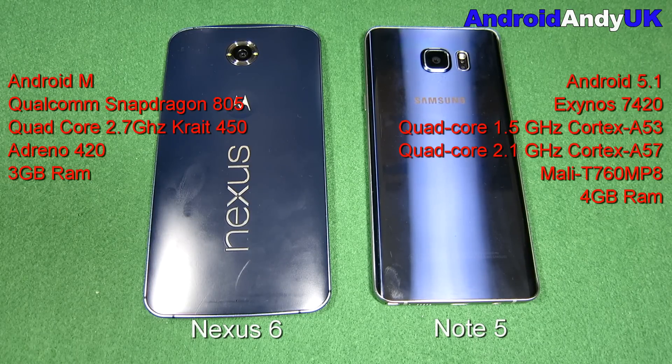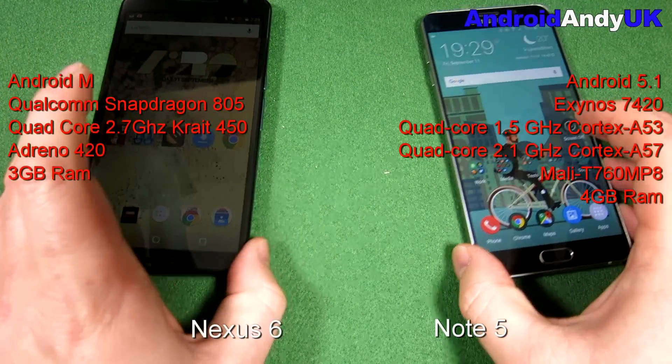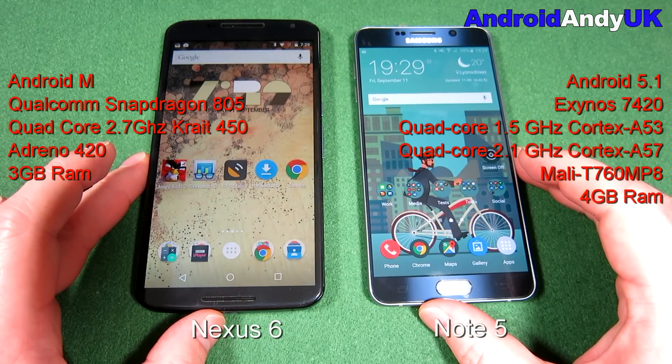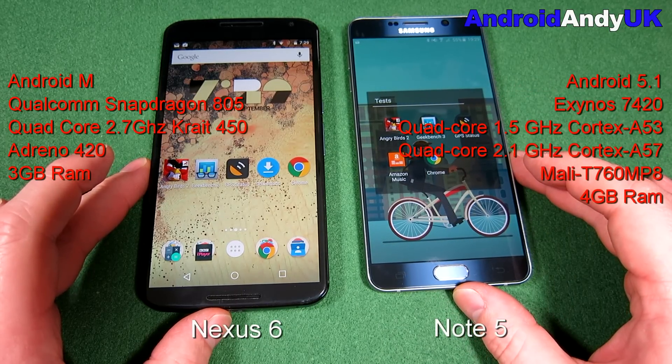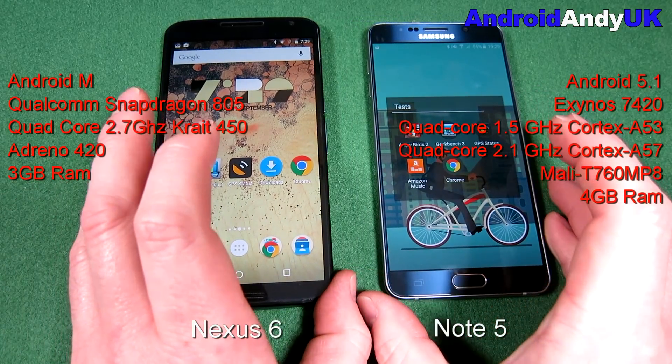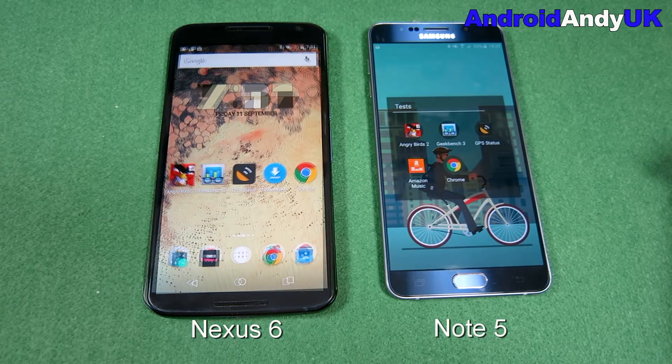So the Nexus 6 on the left is actually running Android M, sitting on a Qualcomm Snapdragon 805 chipset with a quad-core 2.7 gigahertz Krait 450 CPU, an Adreno 420 GPU and 3 gig of RAM. The Note 5 is running Android 5.1.1. The chipset is the Exynos 7420. It's got two processors, a quad-core 1.5 and a quad-core 2.1. The GPU is the Mali T760 MP8, and it has, of course, four gig of RAM, which could well be quite a big factor. But let's go ahead and find out.